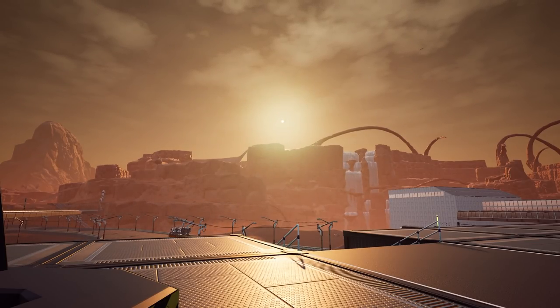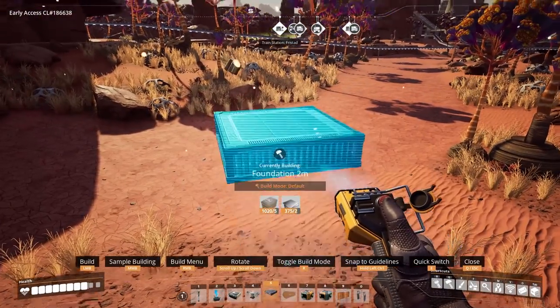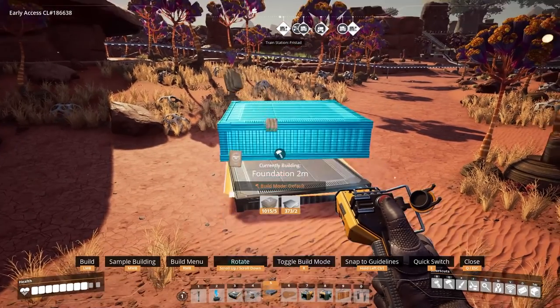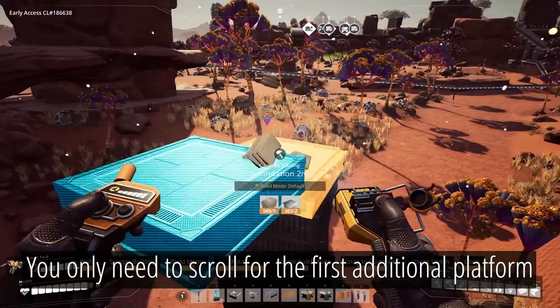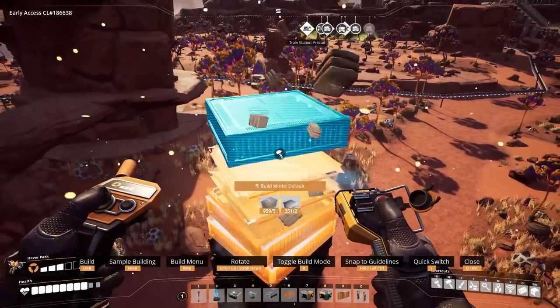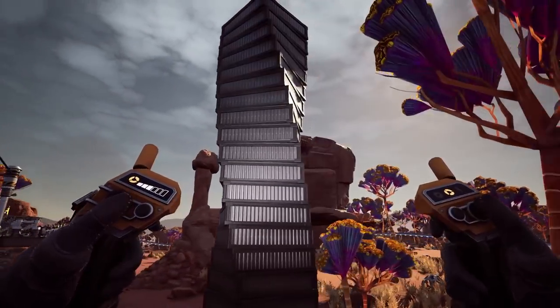You can build with even more precision though. When you place a platform, you can place another one on top of it. Holding Control and rotating your scroll wheel while placing it will allow you to adjust the rotation at predetermined intervals. Using this precise rotation you can make some really cool spiral designs, including rounded buildings.